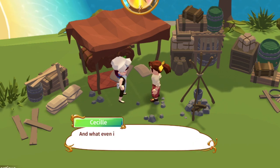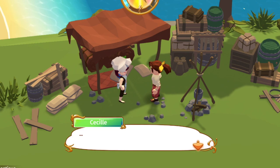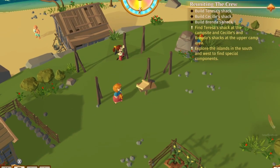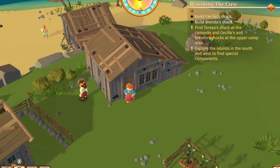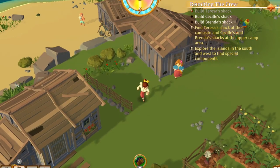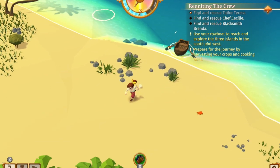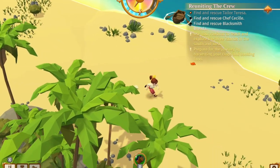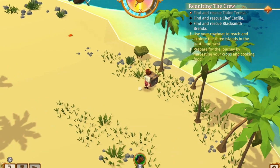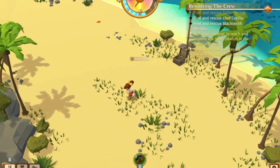Each crew member will then teach you something new — a new skill, either growing crops, fishing, cooking, or building cabins, and you will have to build a load of those. You can discover items for crafting those cabins, which are not that well hidden to be honest and are rather easy to find. Now all of this sounds rather good, but Stranded Sails is a game I decided to play with my daughter, who is five years old, to see if she would enjoy it more than I did.